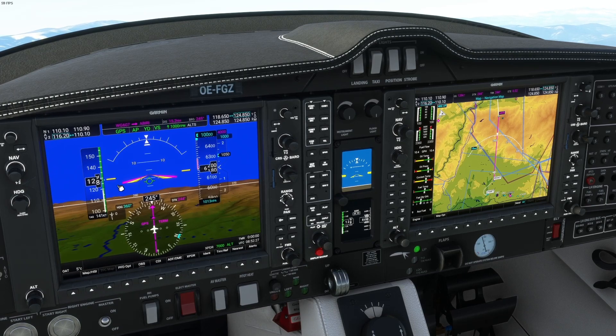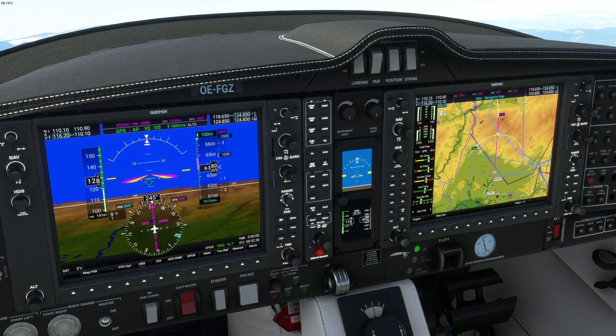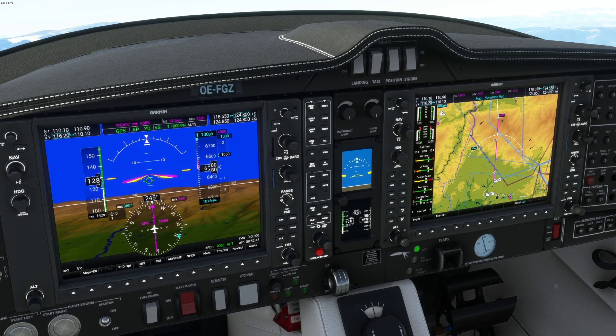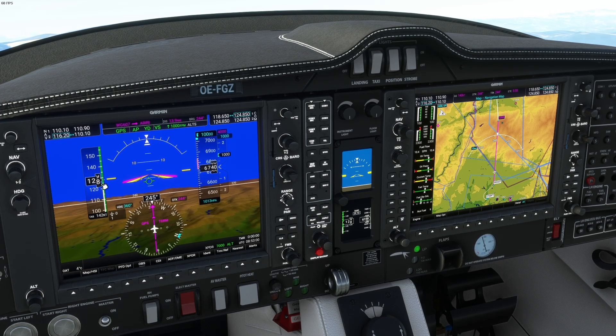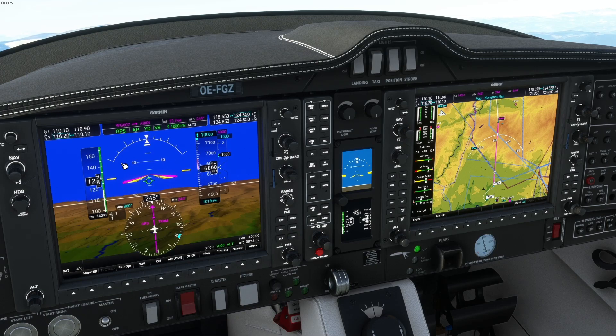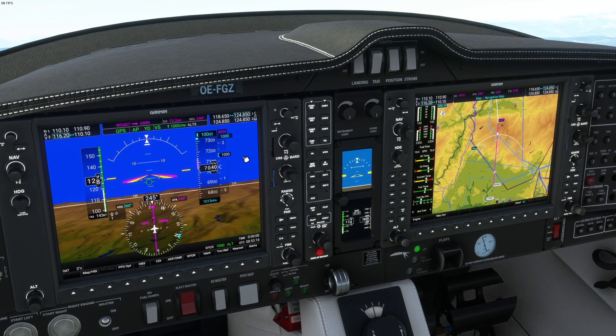130 knots almost, which is good. This airplane is amazing — I cannot recommend it more. When we almost reach our altitude of 10,000 feet you will have to pull back the throttle a little bit, because otherwise your speed will go up. You will have to adjust your speed to your cruise speed. I think we are going to cruise at about 150 to 160 knots. Here we are at 7,000 feet already.